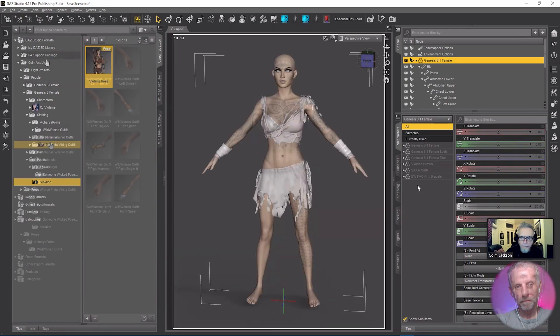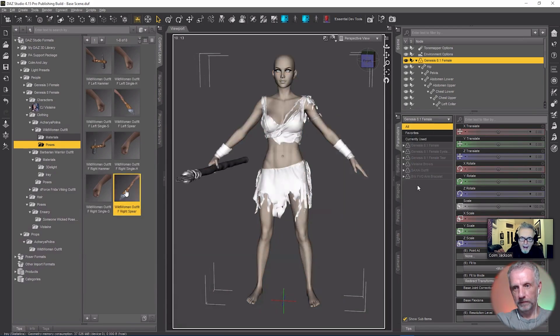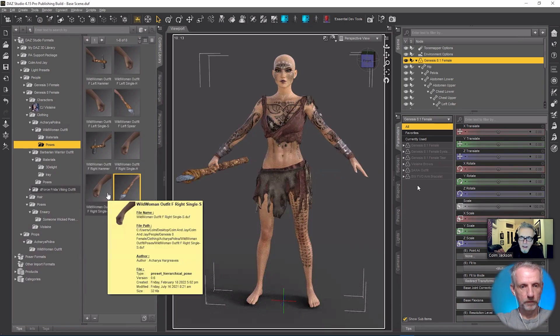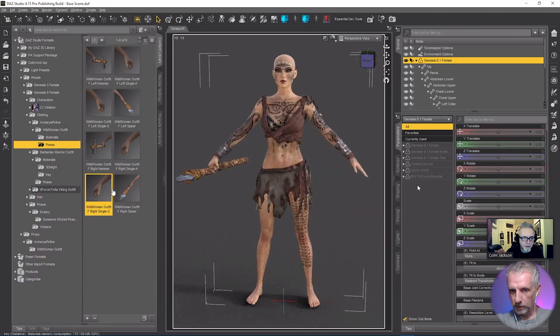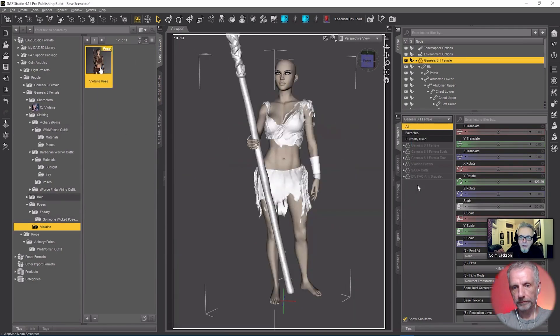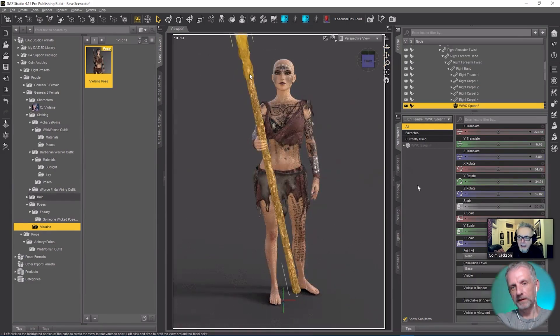I'm going to find the spear poses. We want it in the right hand. It's parented, yes. There is a right hand pose. I take it the S means spear, so we'll load that in. Maybe — it hasn't made much of a difference. So I'll load in the pose that I made anyway — my customized version. The spear was massive, so what we're going to do is scale that down.